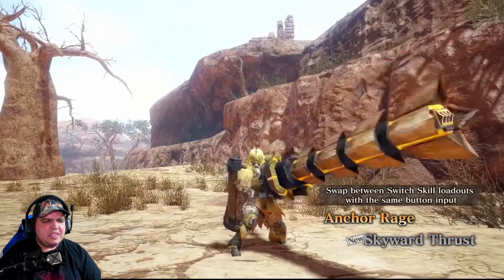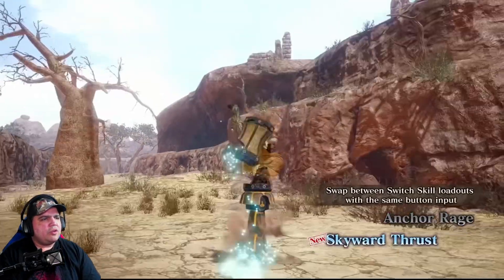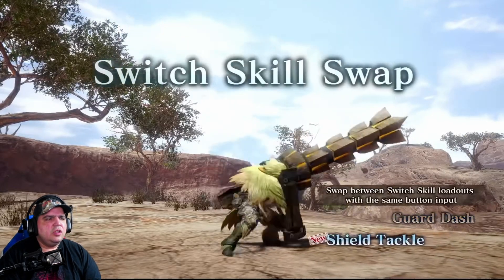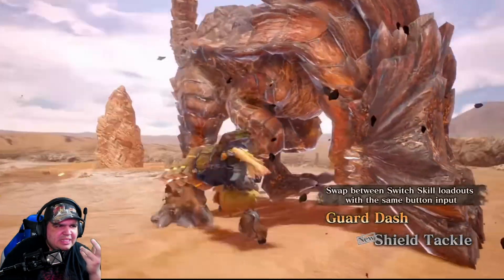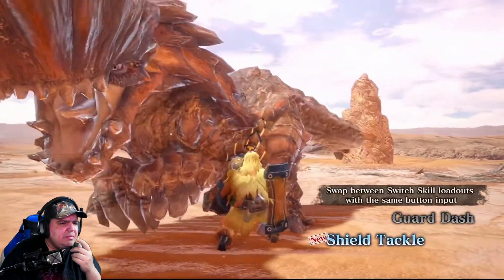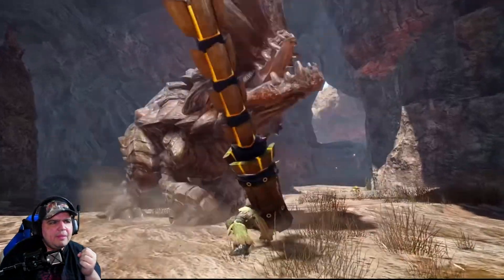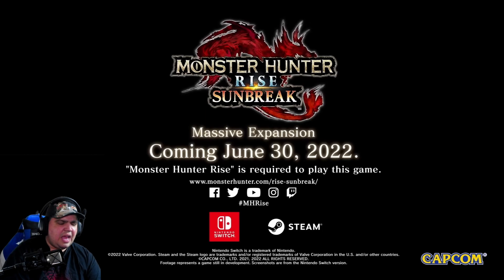The next one is Skyward Thrust — this is the same one they showed. We're gonna read a bit more on that. Let's take a second look at the guard dash into the Shield Tackle. They seem like the same move — I don't know if they act the same, but they seem like it. It might be a slight difference where you can attack while it's out.